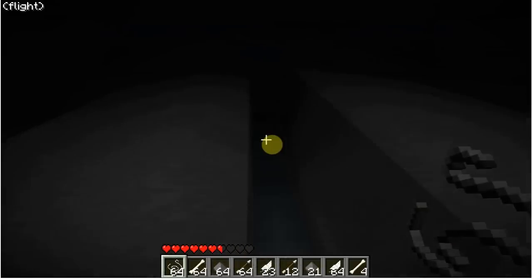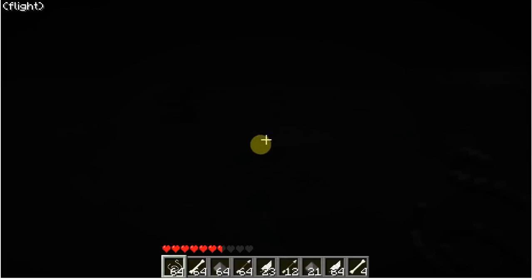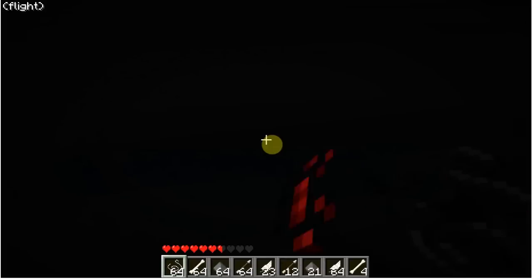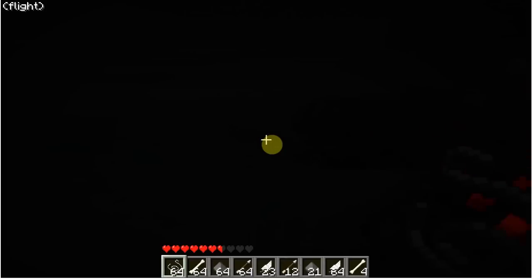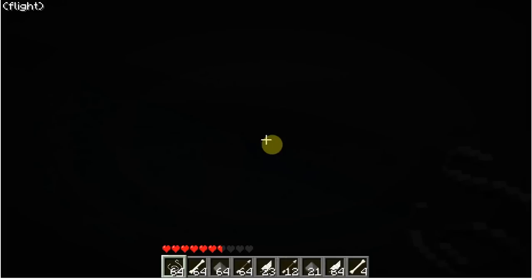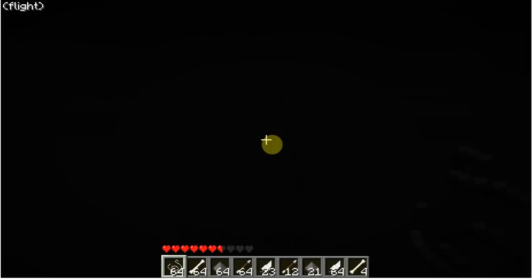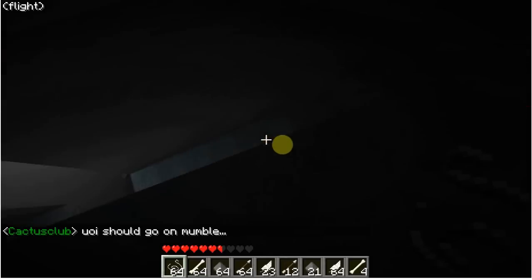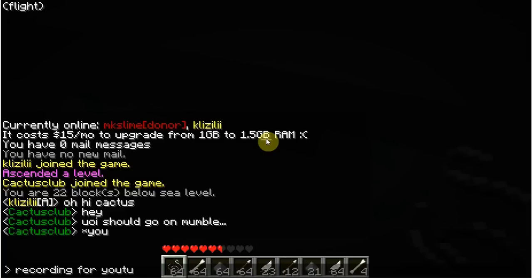You want them two wide for spiders. The way you funnel water is very labor intensive the way I've done it, but it works really well. If you want something less labor intensive, you put a sign at the end of your eight blocks — because water goes eight blocks — to prevent the next piece of water you place from flowing backwards. Then you place water and the sign prevents it from going back, so it only flows in one direction. The problem is it leaves a gap every now and again where the mob can just stand.